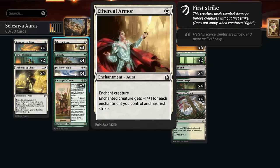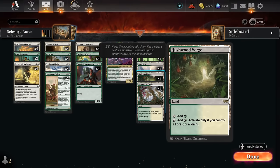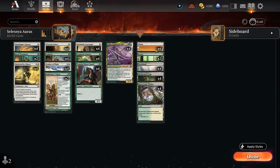Rounding out the deck: 2 copies of Innkeeper's Talent, which can steadily grow our creatures over time and can also give us even more protection if we level it up. The mana base also gets the benefit from Hushwood Verge — that's one of the advantages of the green-white version as opposed to the red-white version which did not get a new dual land. We still have Brushland and Razorverge Thicket, both fine in a more aggressive deck, and then a couple basics to round it out which can also help enable Hushwood Verge. Only 20 lands total since the curve is relatively low. So that's our deck — now let's jump into some games.